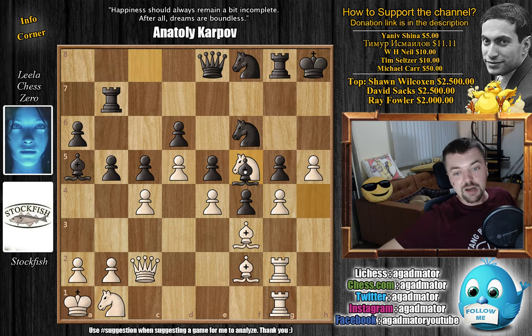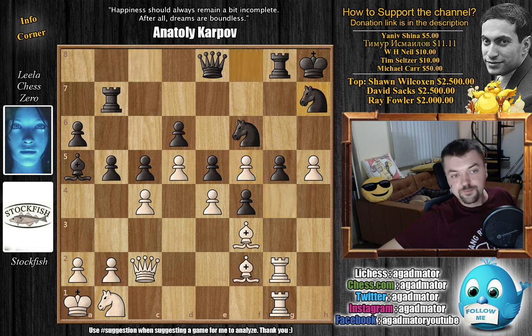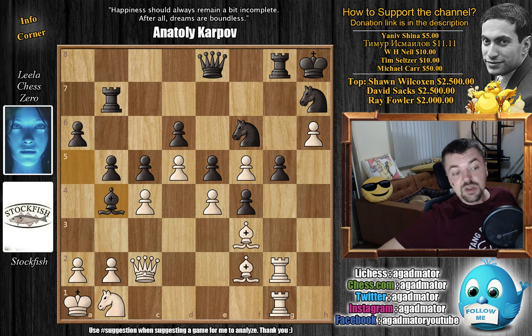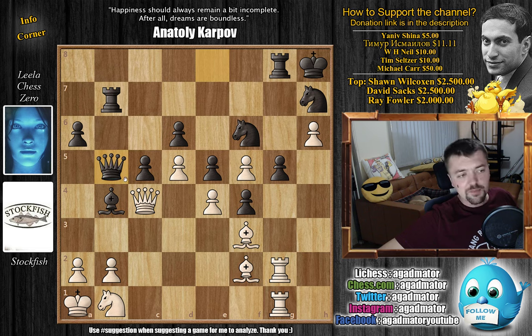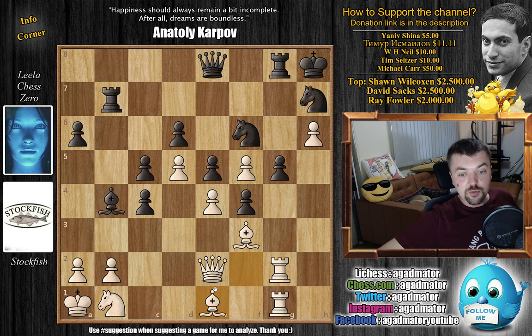Knight to c3, and now we have queen to e8, trying to bring the queen into the attack as well. Knight to b1, and now comes rook to b7. With knight to f5 by Stockfish — this is now basically a monster knight, so you do have to eliminate it. There's an exception to this rule; sometimes a monster knight will just be given away. For example, if you've been following the Bobby Fischer saga on this channel, you know the famous game between Bobby Fischer and Tigran Petrosian where Fischer gave up the monster knight for Petrosian's bishop.